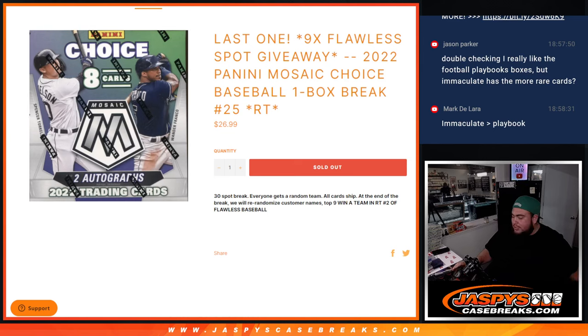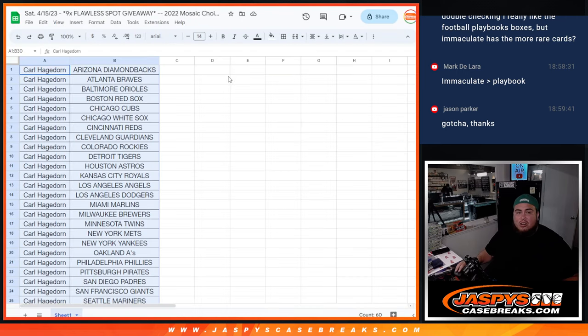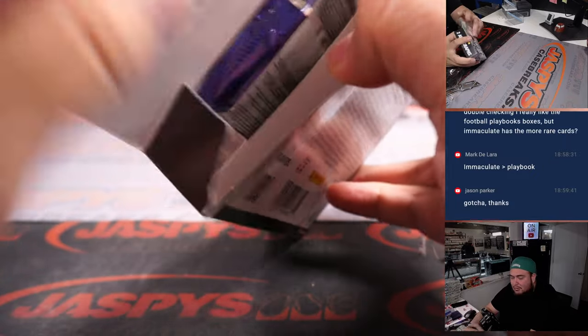What's up everybody, Jason here for JaspiesCaseBase.com. We just sold out another filler here guys that unlocks the 9 spots in flawless baseball. This is a 2022 Panini Mosaic Baseball 1 box break, round of teams number 25. Carl sold it all out, so he gets all the teams, all the hits. Let's quickly just do the box — and he also wins the 9 spots. Coming up in the next video is the flawless break, guys.